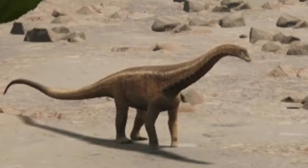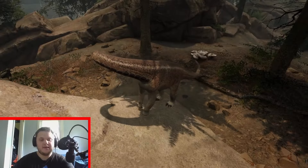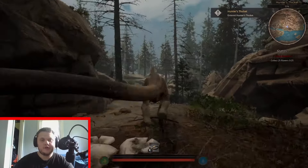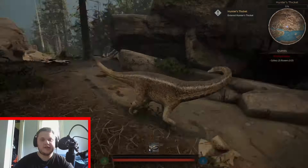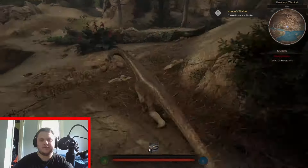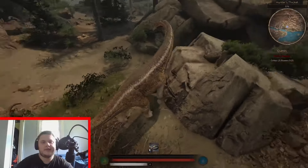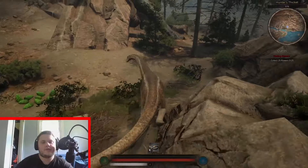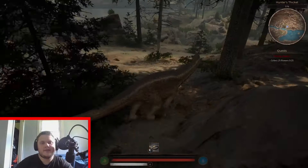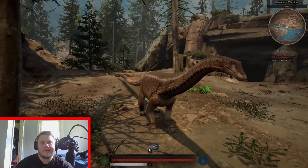Bigfoot seems fitting — but now he's Littlefoot. And here is Littlefoot, soon to be Bigfoot. Walking speed is nothing to write home about — it's a sauropod, it's going to be slow. But it's a very cute baby. As for the run, you're really not going to get away from a lot of predators this way, but you can give them some form of entertainment. We are just a little baba.